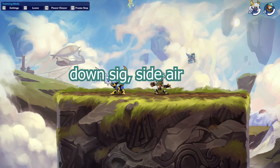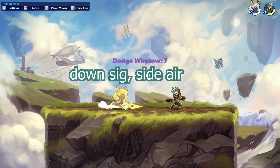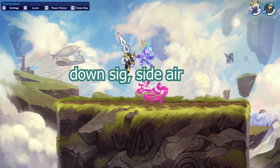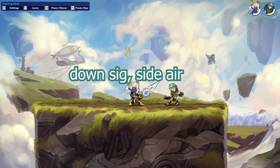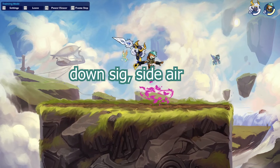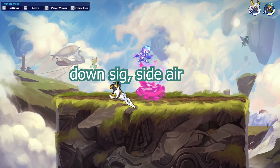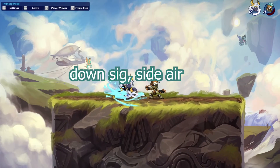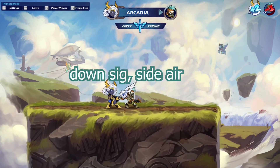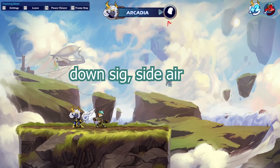For today's last combo, it's a variation on the previous one — a down signature into a side air, which looks something like this. This combo does have a few touch windows, but you can get them down to one or two, making it almost impossible to dodge. It's a nice and easy combo that deals solid damage and sends your enemy far away. If they're low on health you can use this to kill them easily, so it's a great combo to try out.